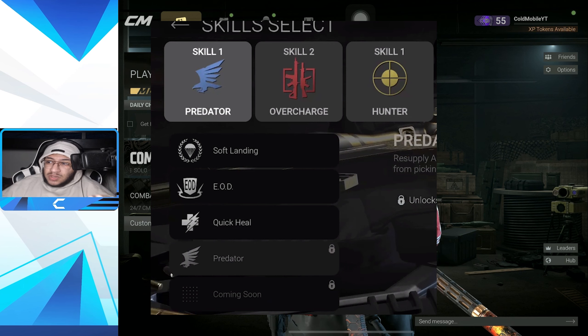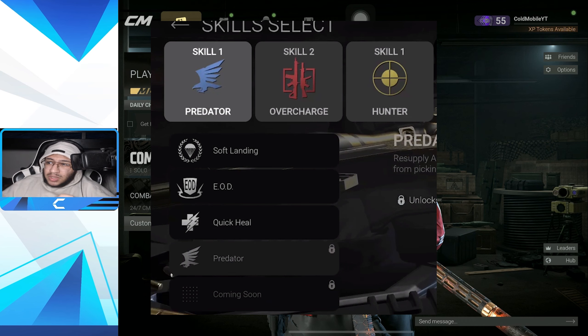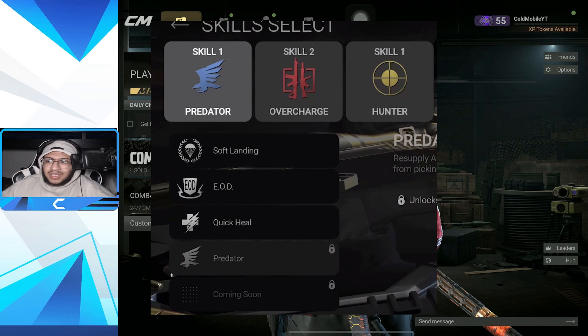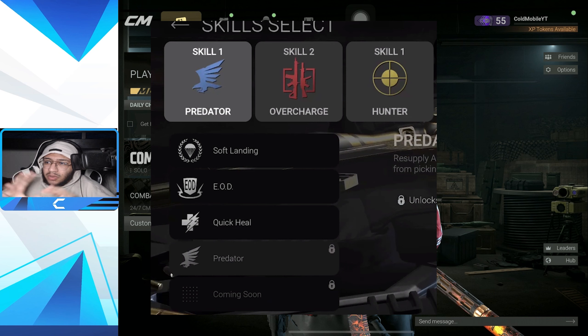In total there are like seven or eight perks. There's EOD, there's Soft Landing - I'm guessing that means you don't take any fall damage - and Quick Heal, which is self-explanatory: you heal faster in terms of plating and health. EOD I'm not really sure about.